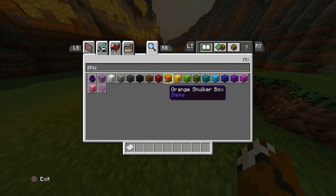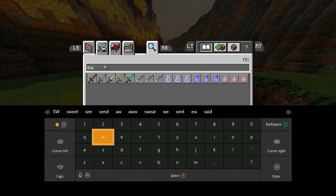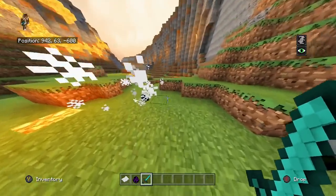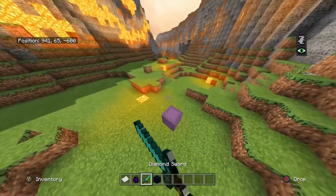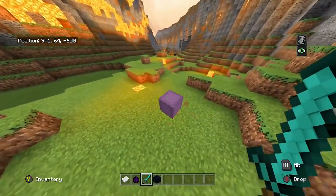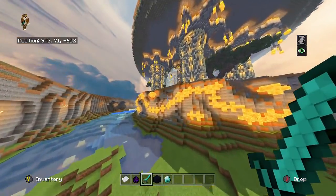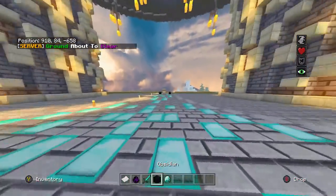Let's grab a shulker spawn egg and a diamond sword. I'll show you guys how this works. There are different varieties of chances to get stuff. We just got some obsidian — a couple of pieces — and there are possibilities to get some diamonds. You guys can trade the diamonds in for money, and you can use the obsidian for your base as a head start to protect it.